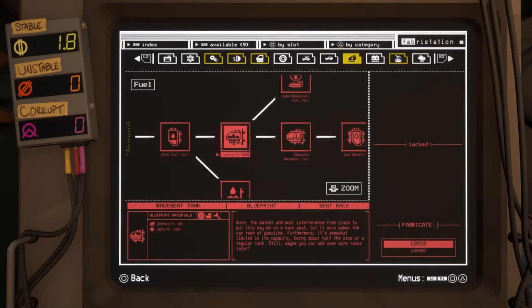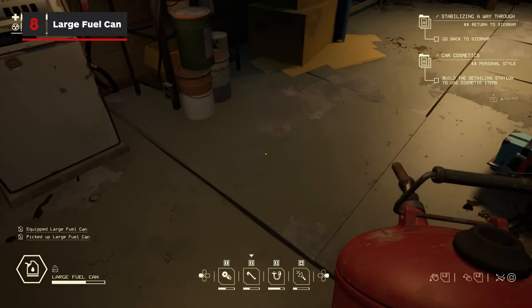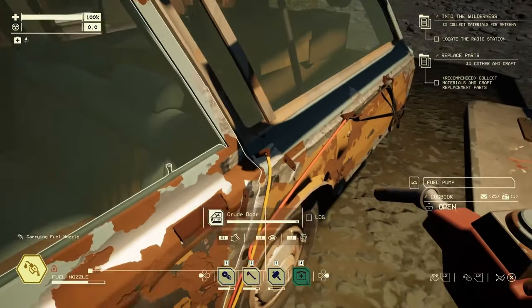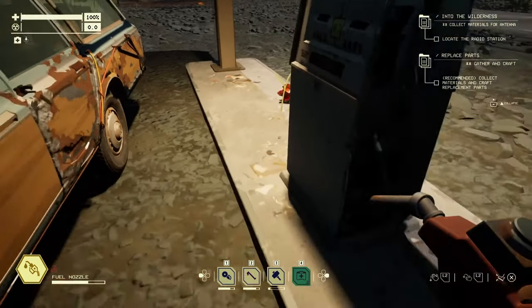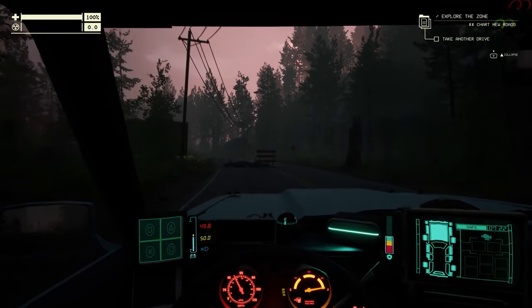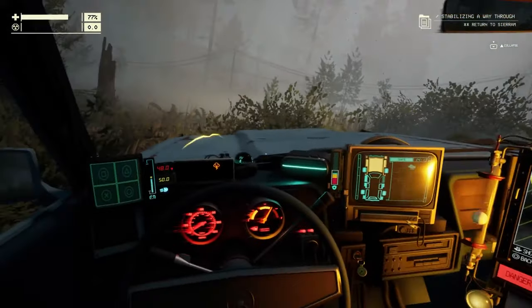Finally, you can head to the Fuel tab to get our last upgrade: the Large Fuel Can. This one barely even needs explaining — more fuel means your car can drive further. Truthfully, you aren't going to need to fuel up all that often in the early parts of the game, and you can always top off your starting gas can inside Oppie's Garage. However, you can't put a price on the peace of mind you'll get from having even more extra gas ready to go. There's enough stuff to worry about in this game already.